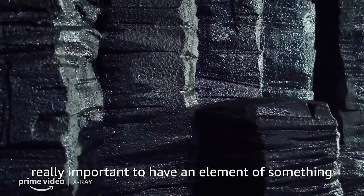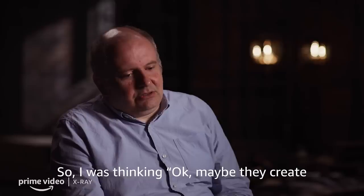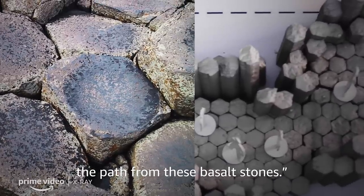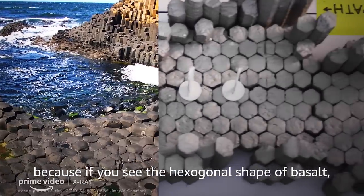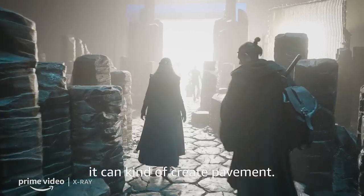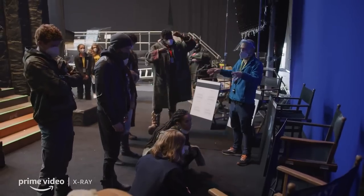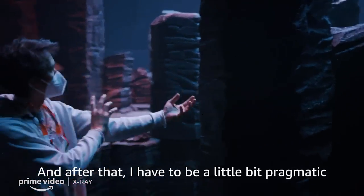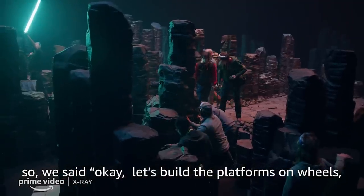It's really important to have an element of something which was built. So I was thinking, maybe they create the path from these basalt stones. Because if you see that hexagonal shape of the basalt, you can kind of create a pavement. Some of the days we change the configuration of the Waze, especially like a giant Lego set. And after that I had to be a little bit pragmatic — let's do the platforms on wheels.